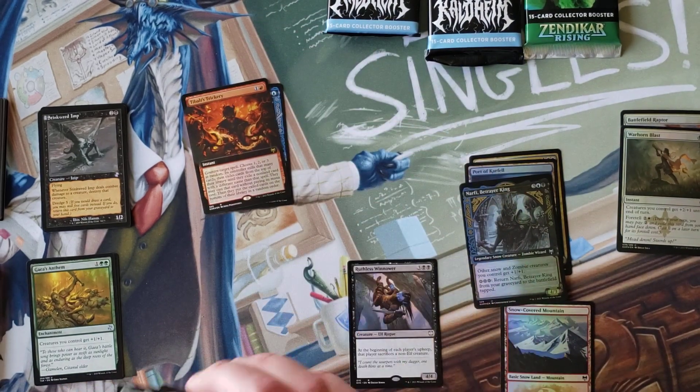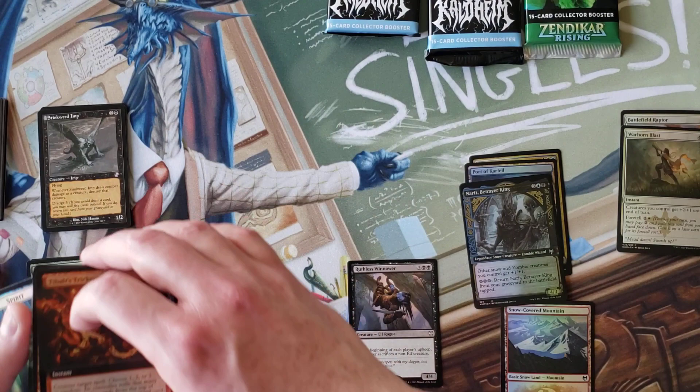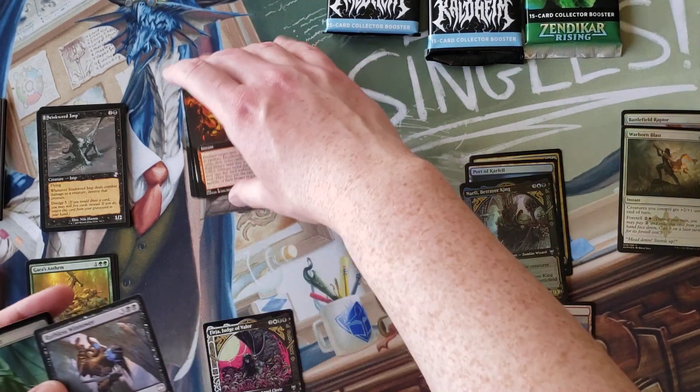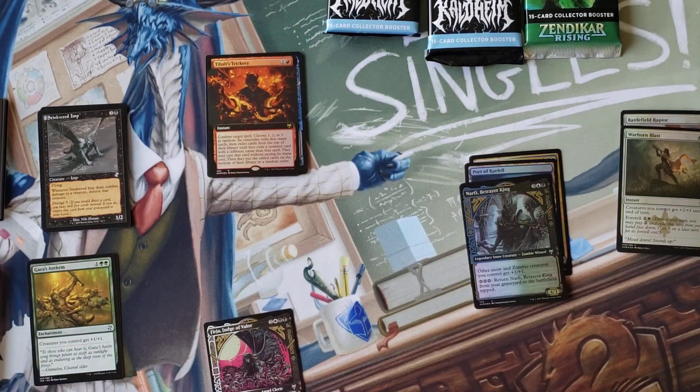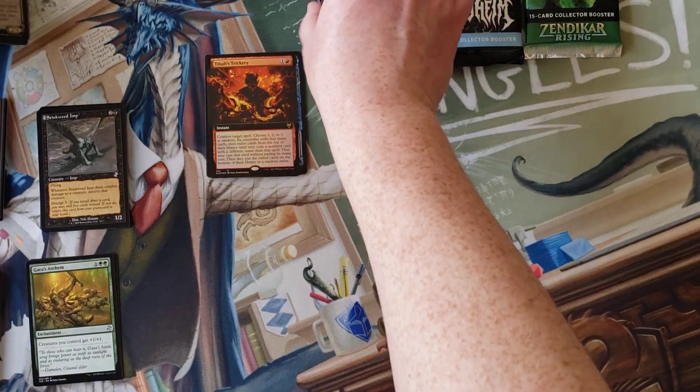That's probably the extended art foil, so that's gonna be it. First pack was not necessarily a success. Let's get to the next pack — they all can't be winners with double Valkis, right? They all can't be winners.